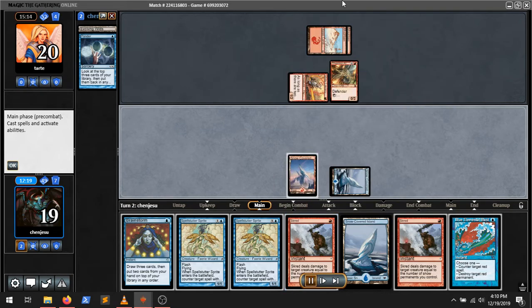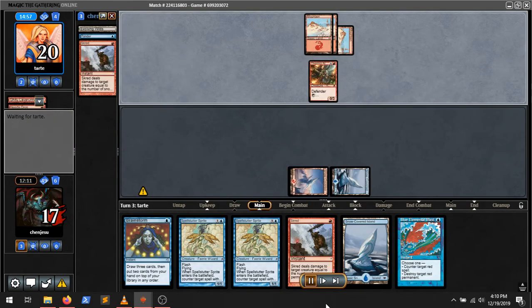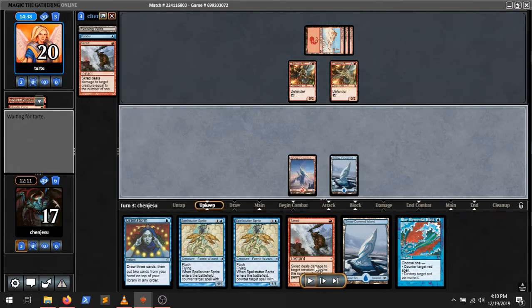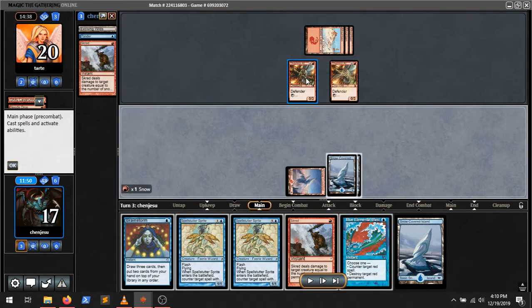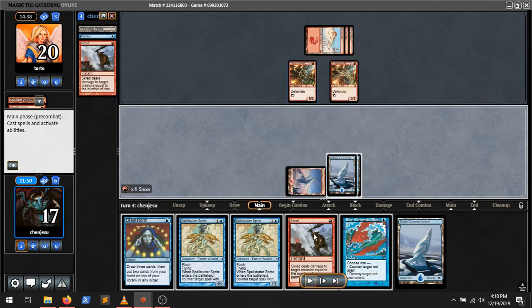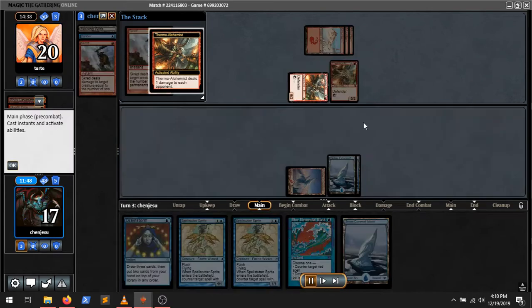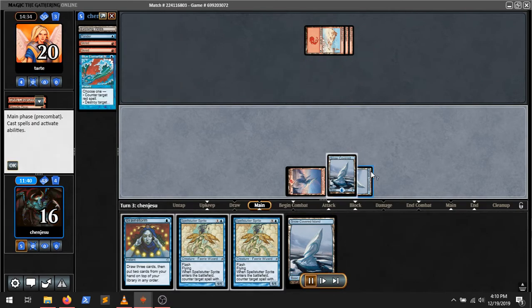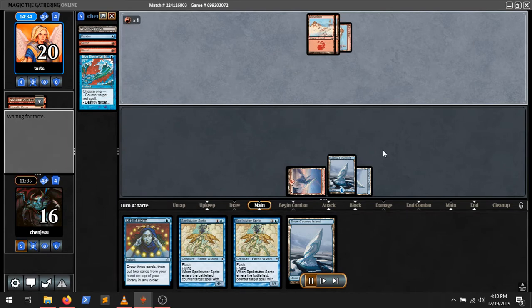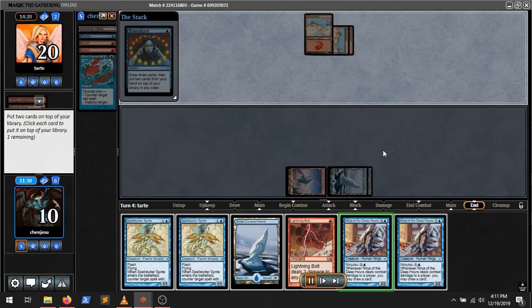Like three of those cards that ping — Needle Drop — that's the one I'm thinking of. That's the worst thing they could have, because that just draws them extra cards. So they just Needle Drop me, and this thing's dealt two damage. So I'm just going to kill this one. You really can't let these hang around. That's the one thing you really can't do, because Burn does not play a lot of two-for-ones.